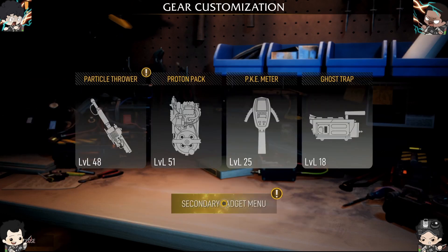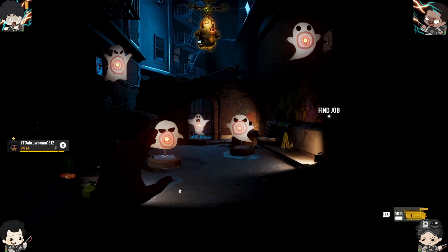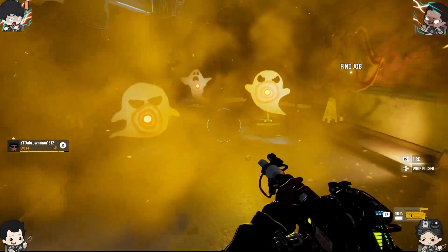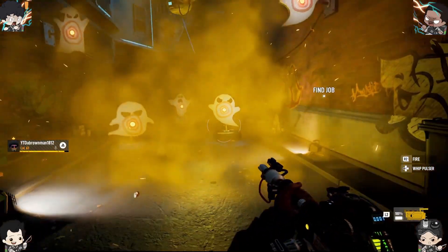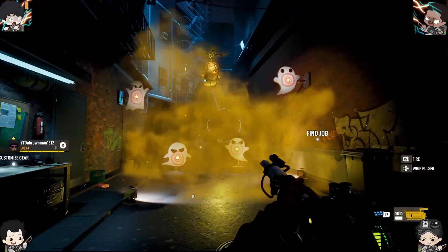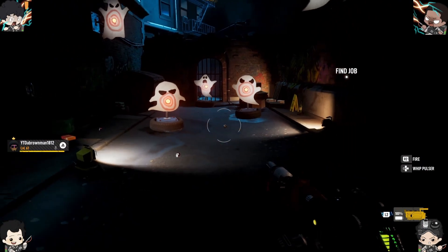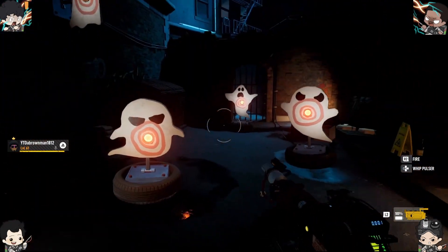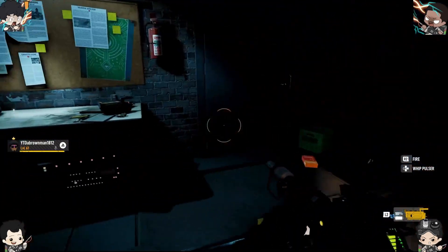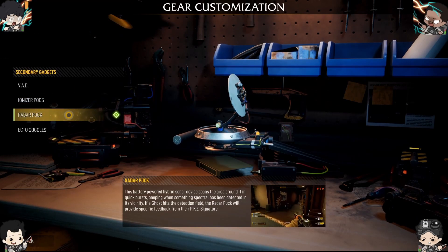Ironizer Pods are the first unlock. Ironizer Pods allow you to hold and warm it up, toss it, and any ghost in that vicinity will be slowed down a bit. This is good for when you're arriving on the scene and one of your busters is already handling a ghost — you can throw one and try to wrangle it, or throw one and then throw your trap. If they happen to break free, they get less distance because of the gas. Ghosts can break free.